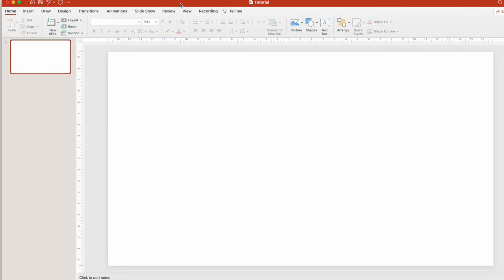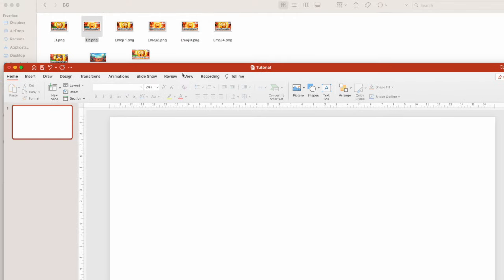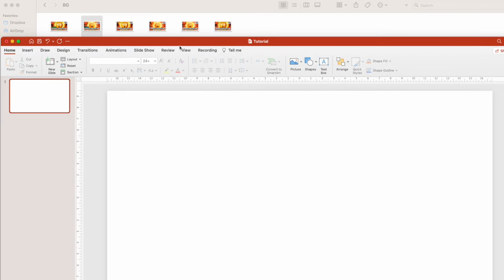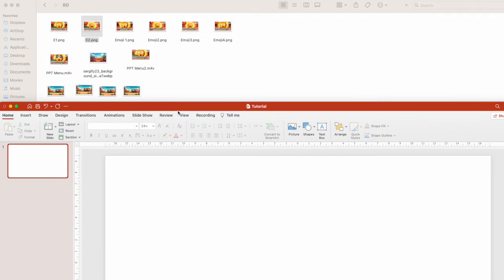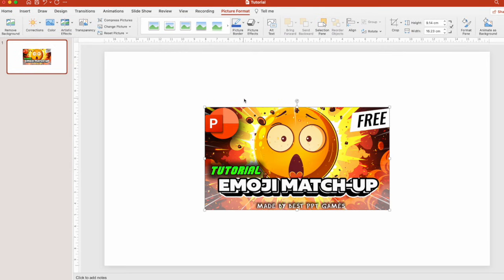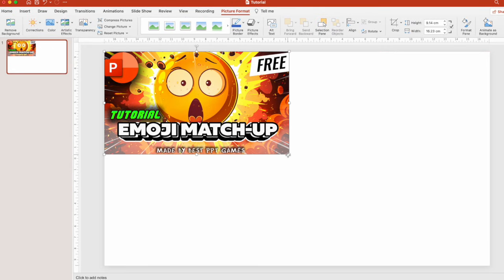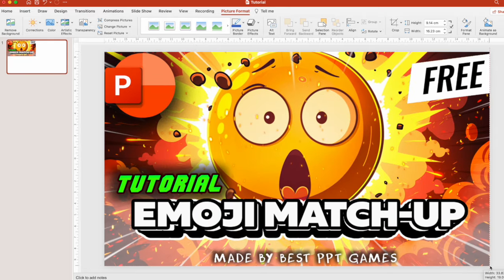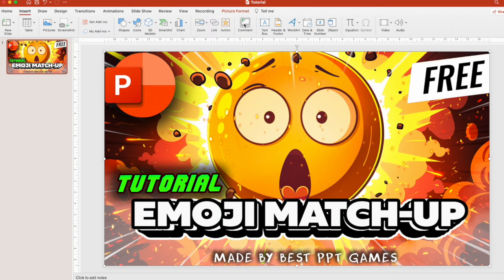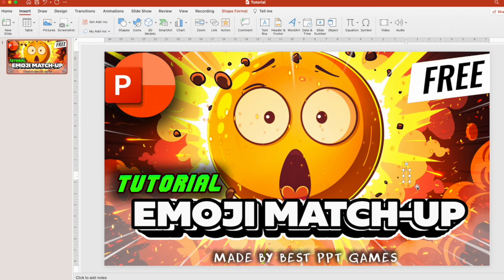Let's start with the first slide — it's an intro slide, the starting point. You can create it any way you want. I use Photoshop to do it, but you can use anything you'd like, or even just use PowerPoint tools to create your intro slide. We drag the picture onto the first slide and stretch it out to the corners like this. Then you just insert a text box and type 'tap here.'